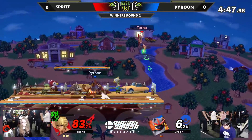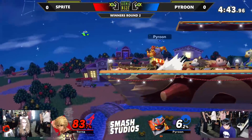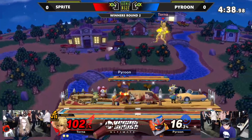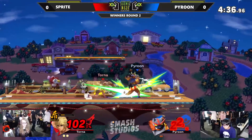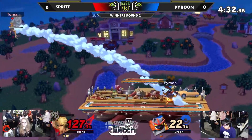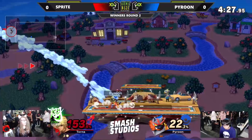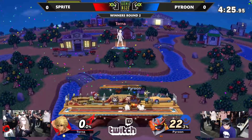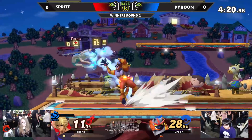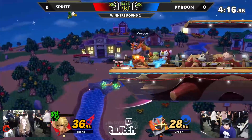And suddenly Pyroon finds himself on his last stock of the game, trying to play catch up. I'm not sure if that was up tilt or up smash, but it didn't quite do it — put on the percent though. Neutral air going to take it. Very nice scoop with the down tilt there, just to pop Sprite up and confirm that kill with the neutral air. Another quick 36% with the down throw to smash attack.